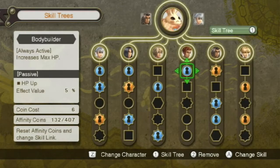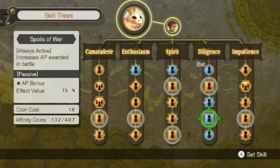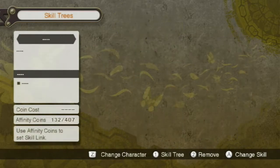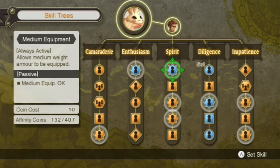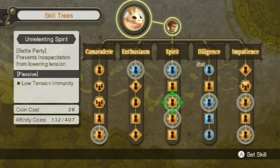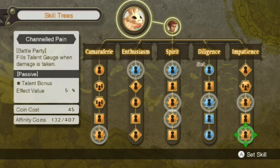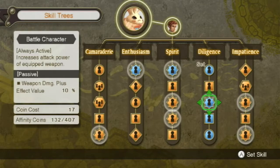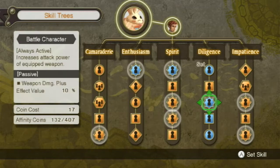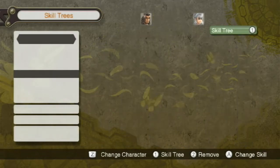We'll increase his max HP — he's pretty close to maxed out already, if I remember right. I don't like all this conditional stuff. Maybe his attack power here. Maybe that's useful. What was this other one? And then some good stuff here — chain link, I guess, is good.